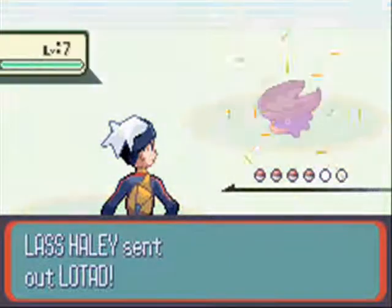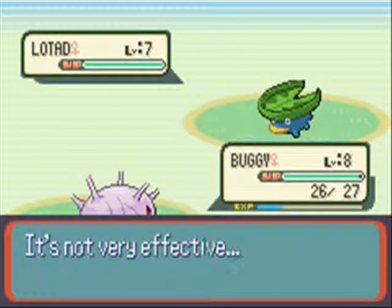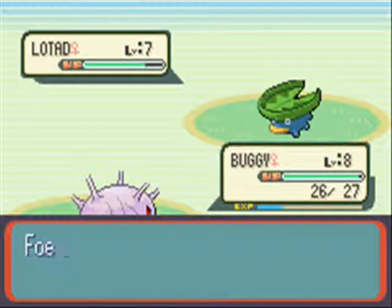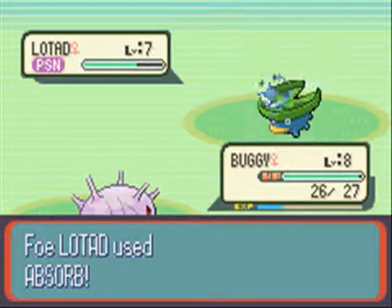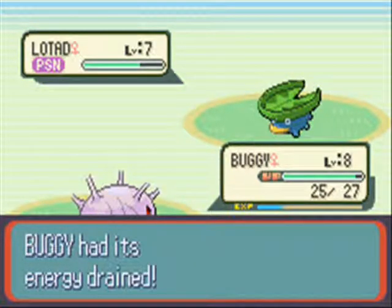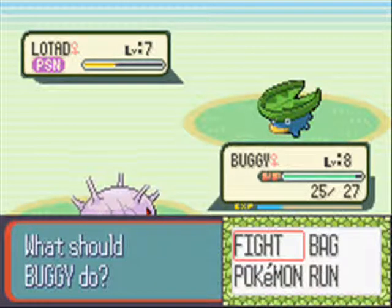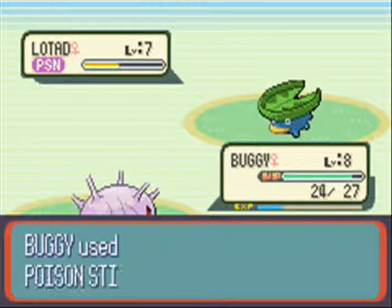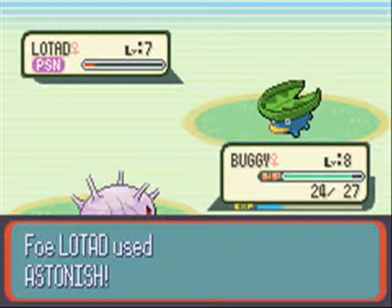We're gonna battle this Lass. There's Lotad - another definition of a cool Gen 3 Pokemon. And then Seedot is also really cool. Their first two forms you could do without, but Ludicolo and Shiftry are very cool. And I don't care what anybody says - Pokemon designs are never built to be racist. There is no way that in like '98 they made a Pokemon dressed in blackface. And all Lotad is using is Absorb, so we're just gonna whittle him down.